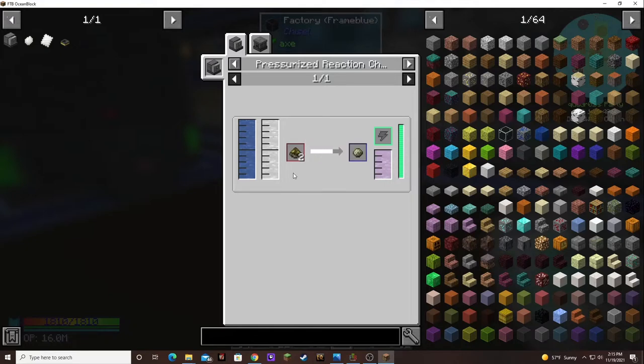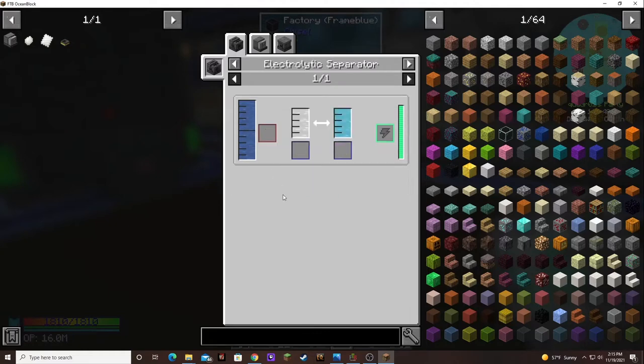So we need two pressurized reaction chambers. But we first have to get the hydrogen — we can get the water. The hydrogen is done in the electrolytic separator, which we have one of those already and we're actually producing some excess hydrogen.